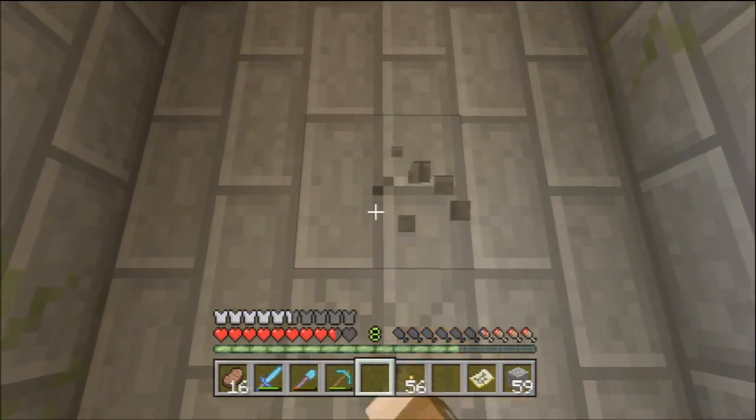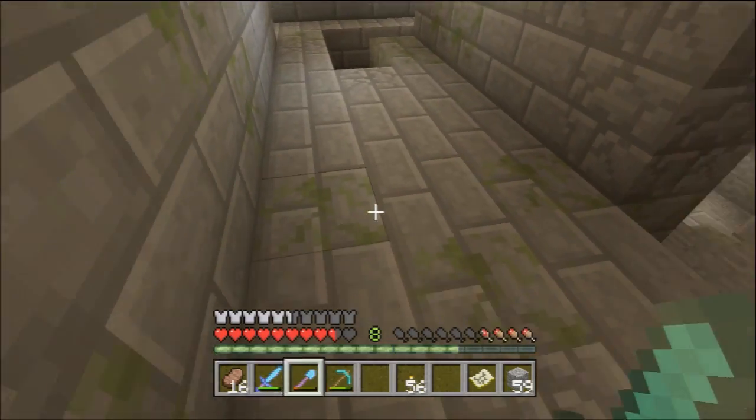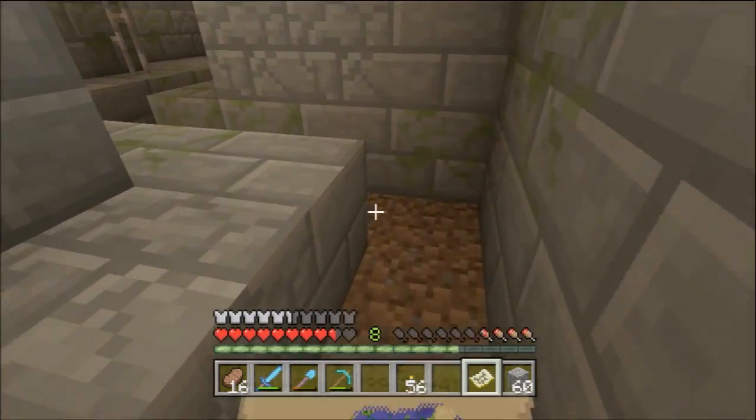The easiest way to check is just use your fist — if you can mine it, it's a silverfish block. None of these are silverfish, so it's all cool. For some reason it takes longer to mine silverfish blocks with a pickaxe than regular stone, which is quite interesting, to say the least.